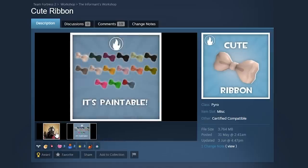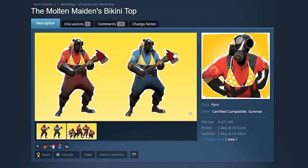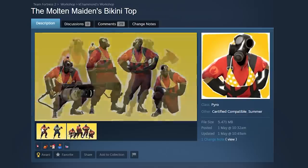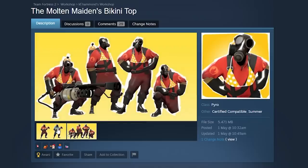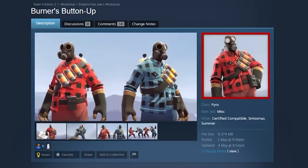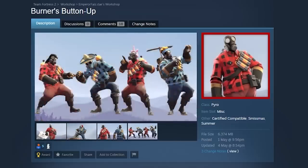Cute Ribbon — a cute little ribbon for the Pyro. And in the same vein, the Molten Maidens bikini top. Sadly it wasn't added in the summer update, but Valve, you can still change your mind on this fabulous workshop creation. Or if you want to add something normal, here's also the Bonus Button Up.